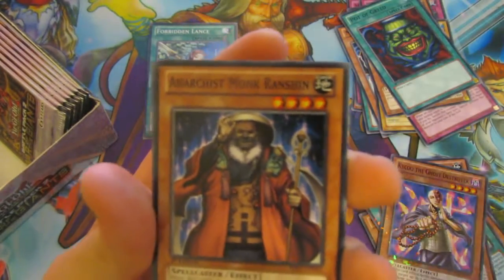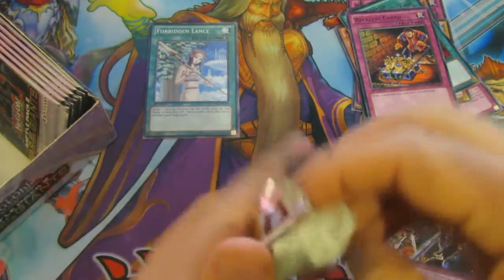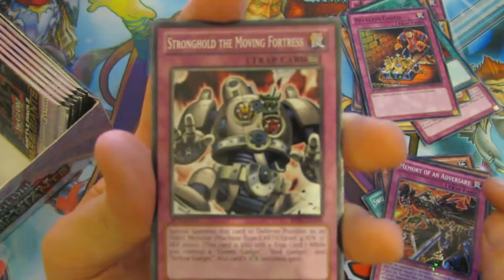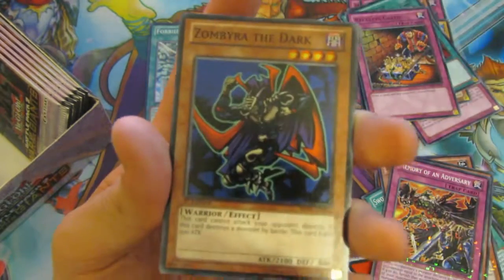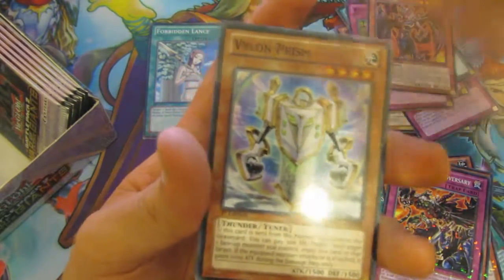We have The Tricky, a Monk Fighter, a Wrack of Greed, a Memory of Adversary, and Draining Shield. The camera is not focusing — there we go. Dark Valkyrie is our Rare, and Vylon Prisma.